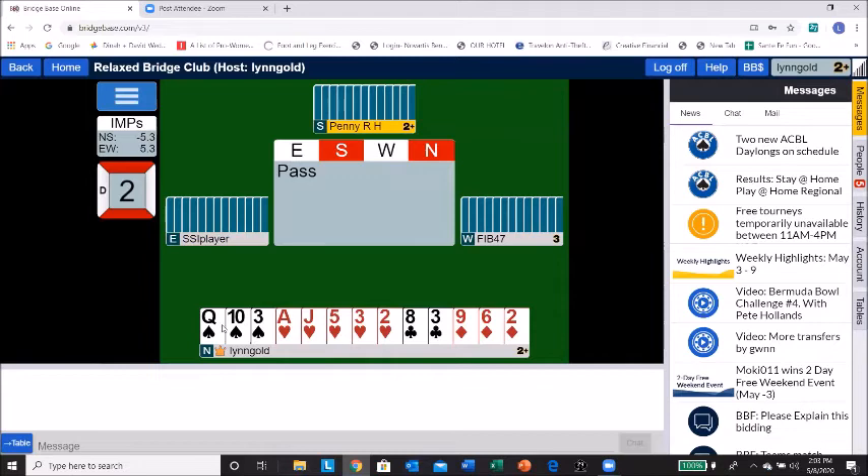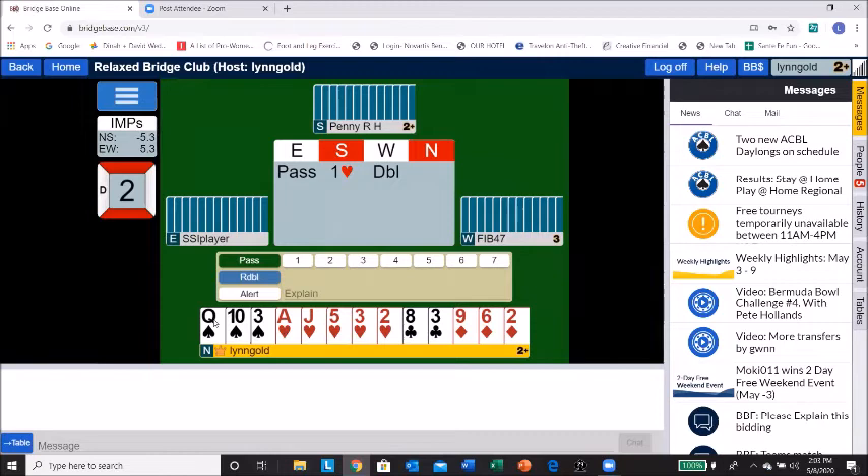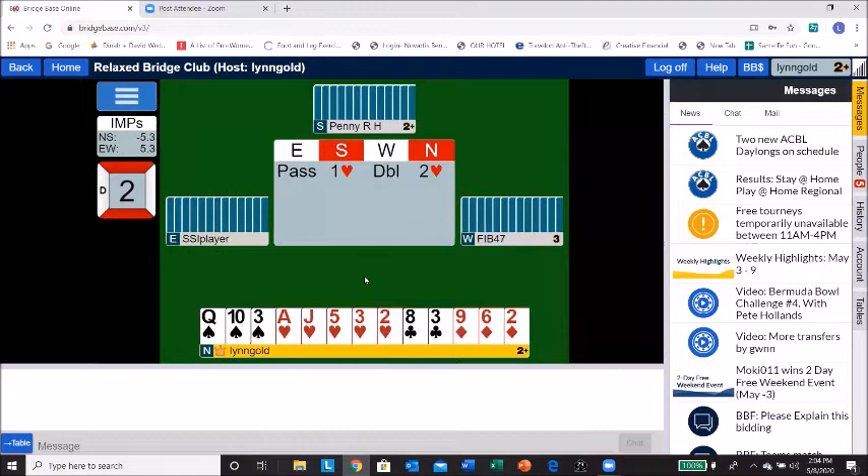We're playing IMPs as opposed to regular master points — that happens in a casual game. It gives you an idea that North-South is down five and East-West is up five. There was a double by West; North could redouble if they wish. I'm going to say two hearts. Jim, let's go over and look at history for a second — I use history almost every time I play.